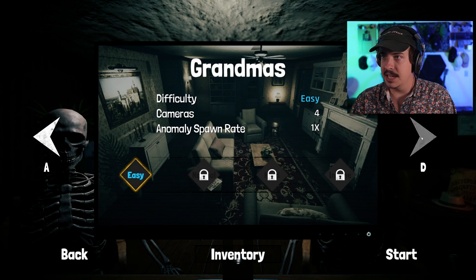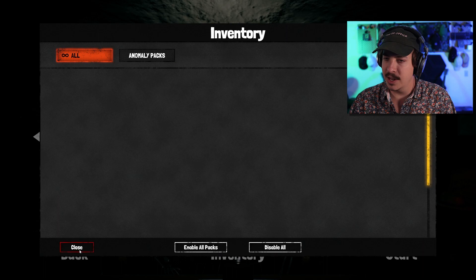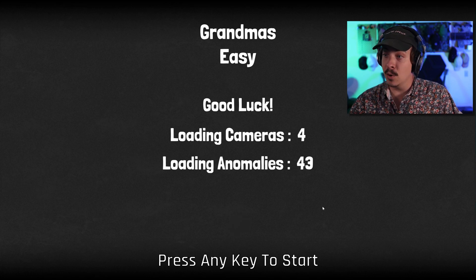Let's go ahead and hit play. I guess we start off on easy. Grandma's house, school, and the island — so these are the three maps we have so far. We'll start with easy. There's an inventory and anomaly packs, so you can buy stuff with currency. Let's just start and see how it goes. Loading cameras — 43 anomalies, 4 cameras.